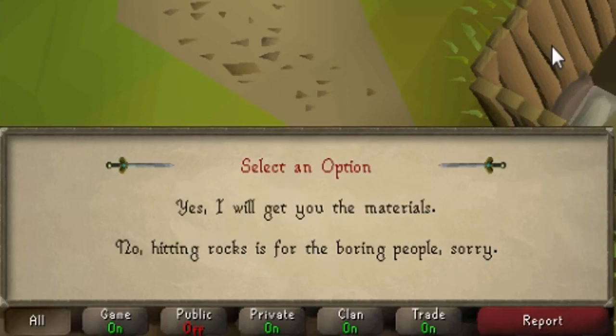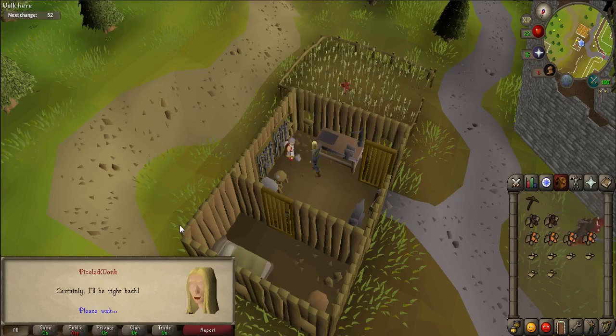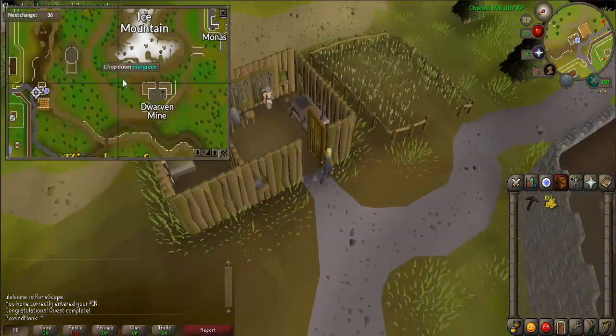When prompted, select "I wanted to use your anvils," then "Yes, I will get you the materials." If you already have the clay, copper, and iron, talk to Doric again to complete the quest.